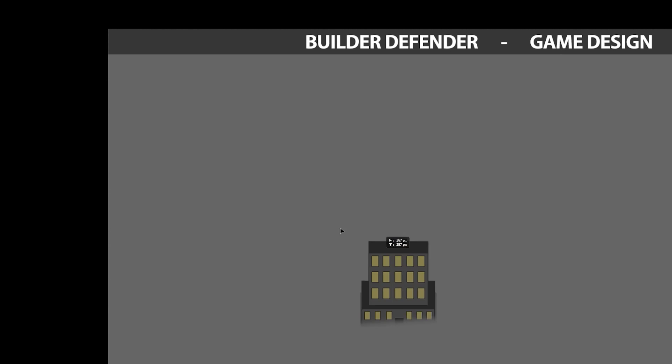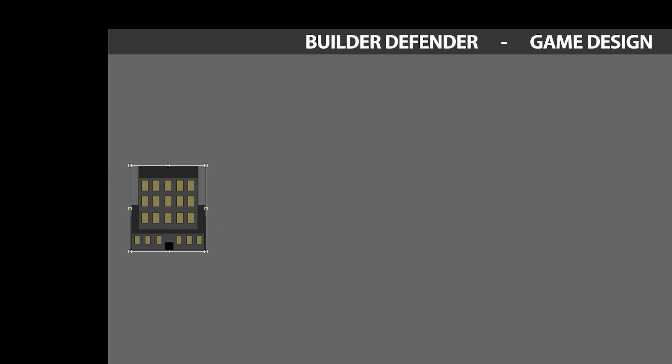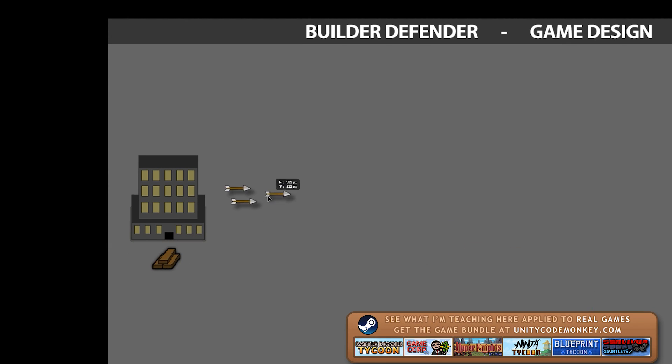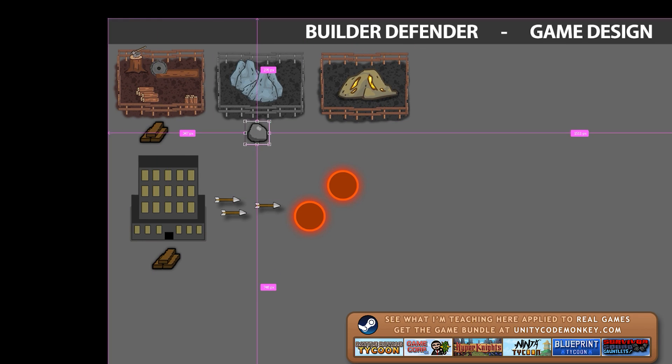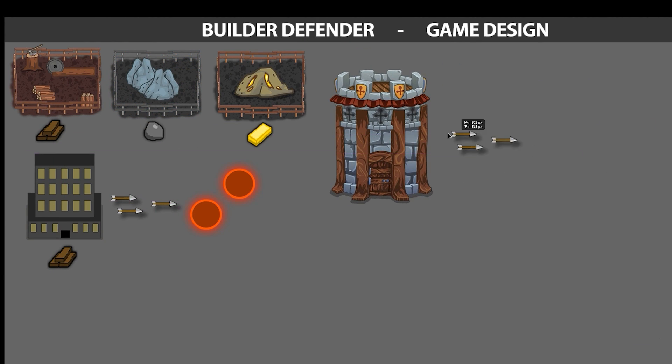The player will have the ability to place down buildings. Those buildings have different types. There's the HQ which is the main building — it gathers wood and can defend itself against enemies. If the HQ is destroyed then the player loses the game. Then there's the wood, stone and gold harvesters which gather resources.